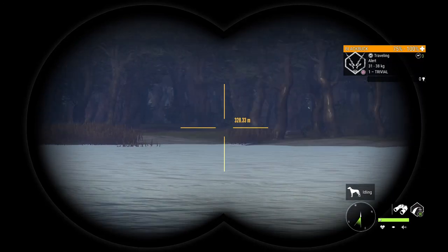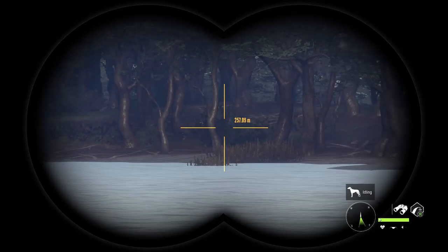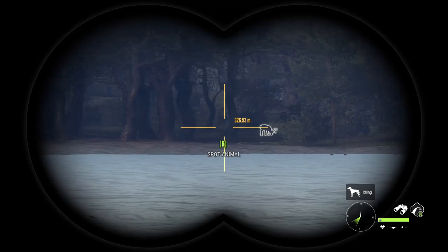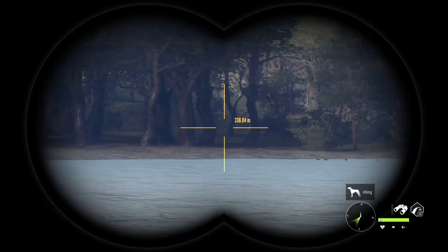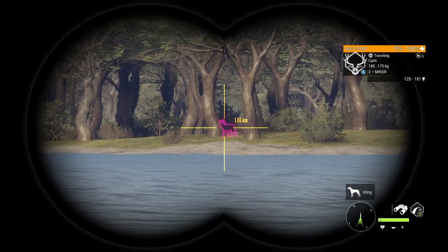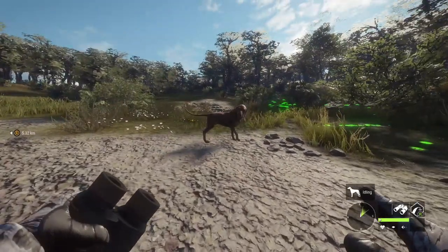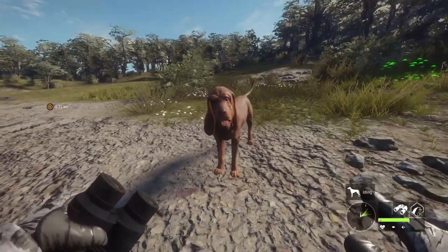A Puma spooked them. That's another thing to talk about with the Black Buck — you've got to keep in mind there are Puma in Parque Fernando, and they can be a real issue. There was a level four female Puma prowling along the water. If you see a Puma when you're waiting for Black Buck to come in, try to take it down as quickly as you can before the herd arrives, because they'll just spook them away. Also with this patch came the DLC for the Bloodhounds — the first ever dogs in Call of the Wild. Reuben here is a real cutie and they work really well.